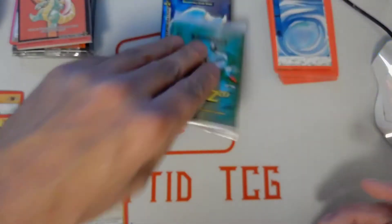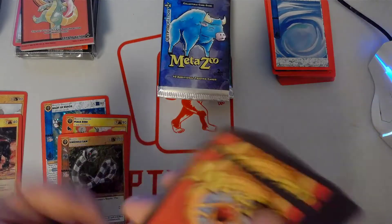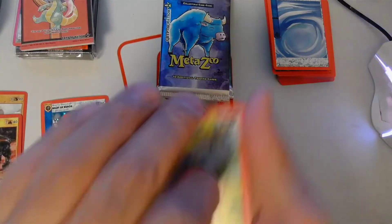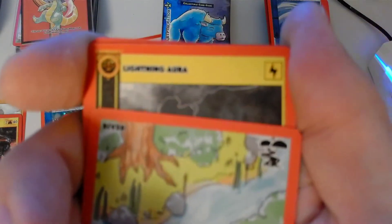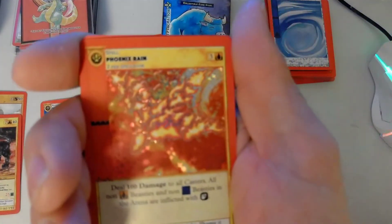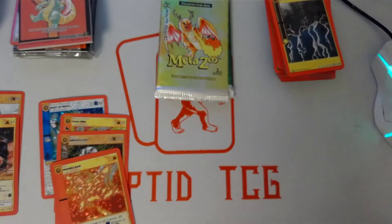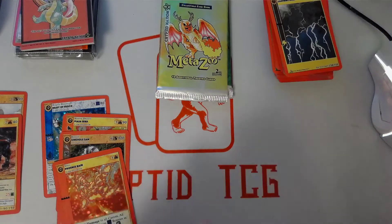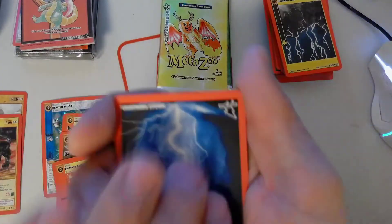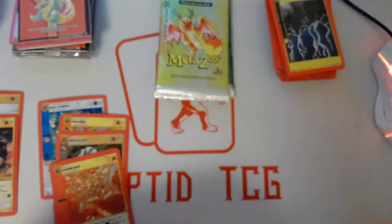Boom! Stinkhole Sam! That is three hollows. Now I'm expecting reverse hollows — maybe we'll hit a Mothman reverse hollow. Chupacabra full hollow, bringing the heat!